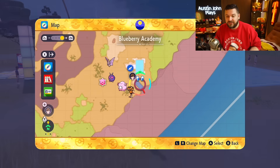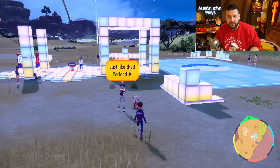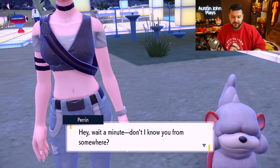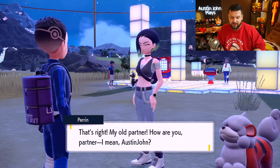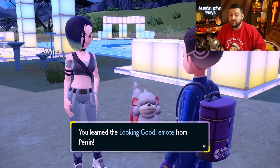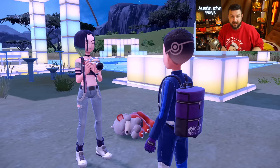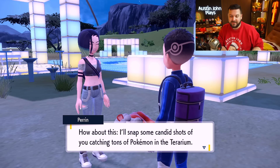As soon as you come into the main entrance right in front of Savannah Rest Area One, you're going to see her with a big yellow bubble above her head. She's going to give you a brand new emote called 'Looking Good.'